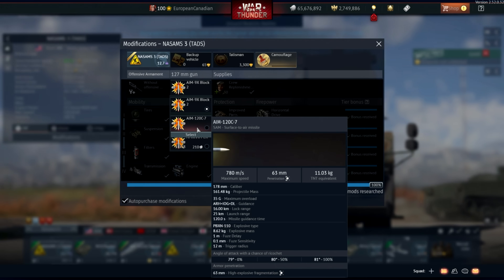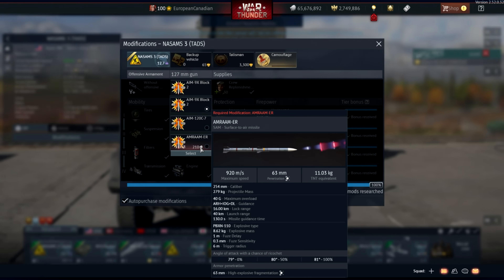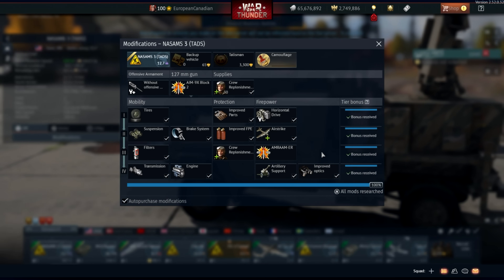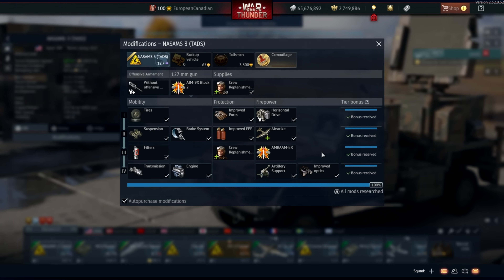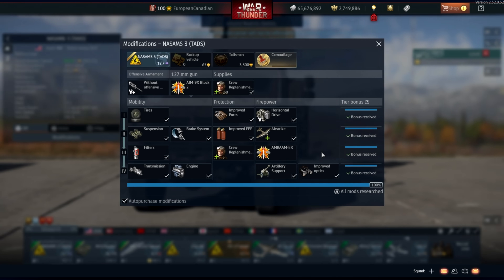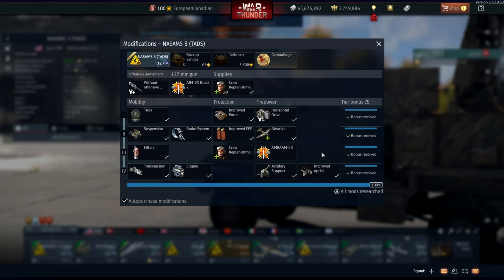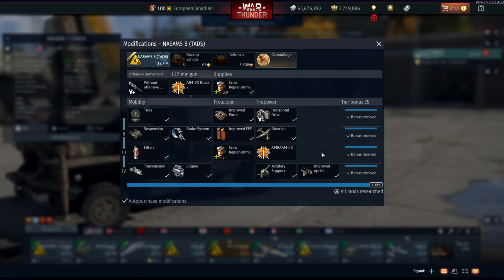Maybe the smaller trigger radius is due to fuse sensitivity or other factors, but it will be a problem because the missile will have to get very, very close. It's similar to the SAMPT missile — very powerful and super maneuverable, but has to get really close to do damage, so be careful using it. As you can see from the modifications, you don't get the AMRAAM ER as a stock missile, which is unfortunate. I don't like how these AAs are at BRs based on their spaded nature but don't come with their best missiles stock — it just means you're pretty much useless until you unlock it, similar to grinding through the Roland missiles on the Flakrad before getting the VT ones, or the Tunguska.